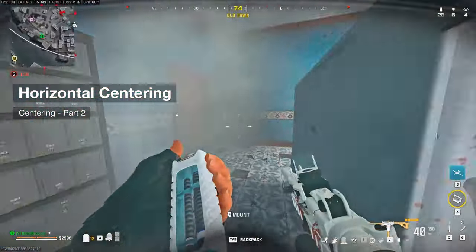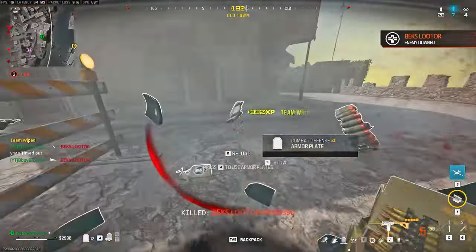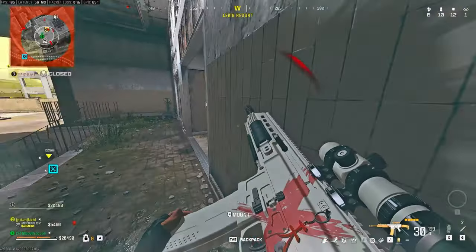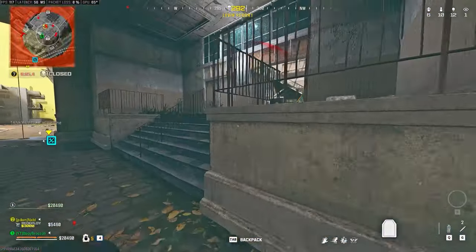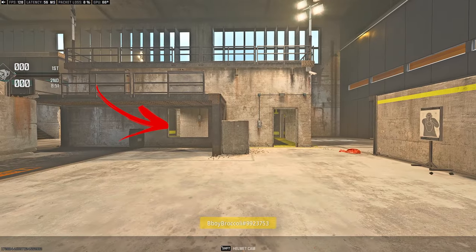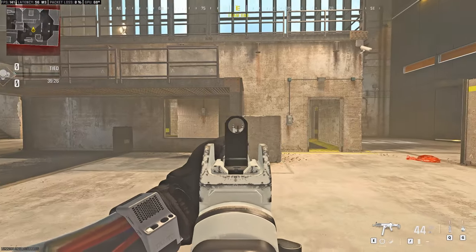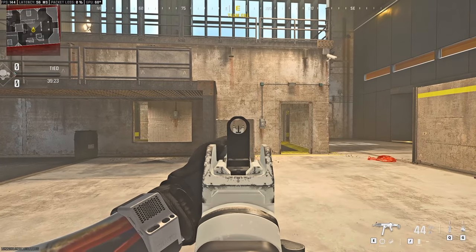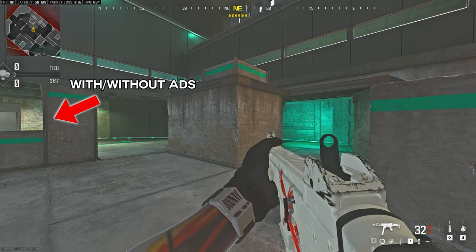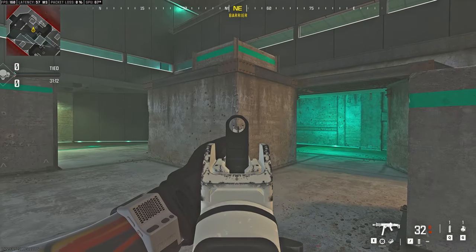Step 2: horizontal centering. You'll see a lot of aim guides saying to aim where the enemy can be, which is correct but not always the case. Sometimes you have to aim down on purpose or even in the middle of nowhere. Most of the time the enemy can come out from two or more spots, so aim at the center of those points so that whatever spot they appear from, you have minimal correction to do. If there are even more possible spots, I don't ADS so I can see everything around me more clearly.